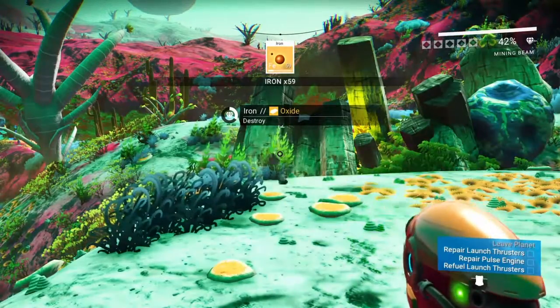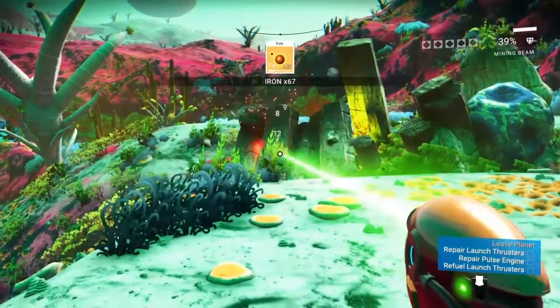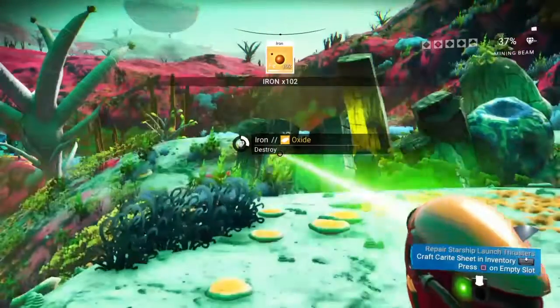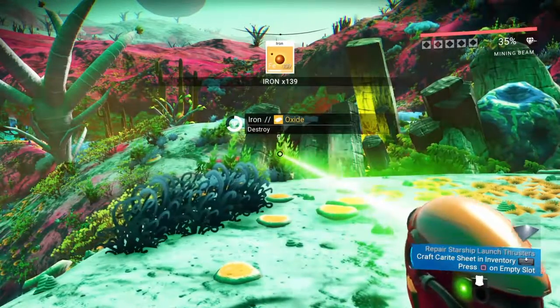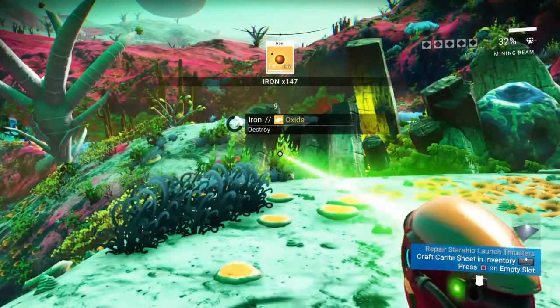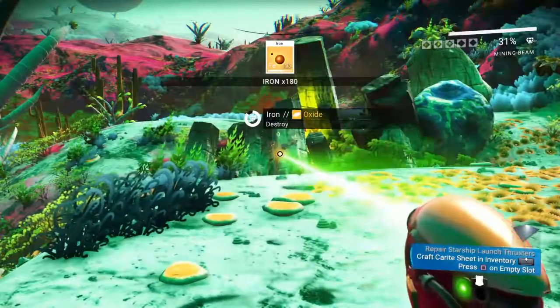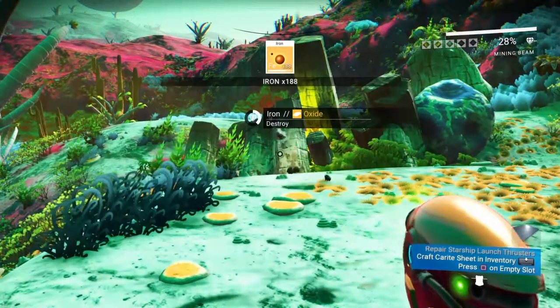Here's something new from the last time I played: when I first started, you could only carry stacks of 100, so you'd fill up super fast. Now you can carry stacks of 250, and then double that — 500 — when you transfer to your starship. For people starting out, you can actually carry a decent amount of stuff to get you going.